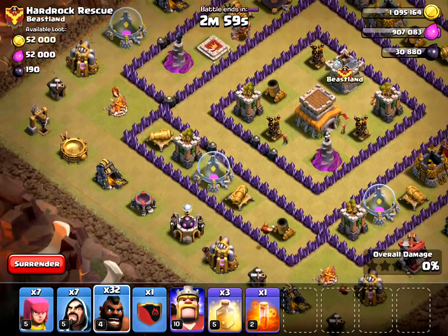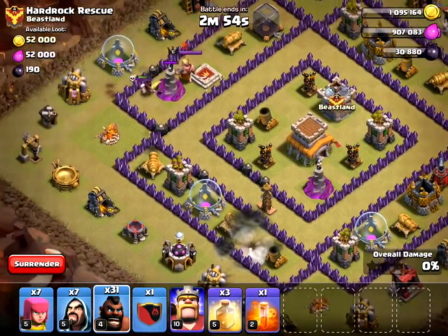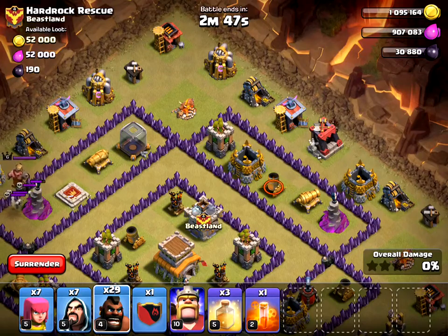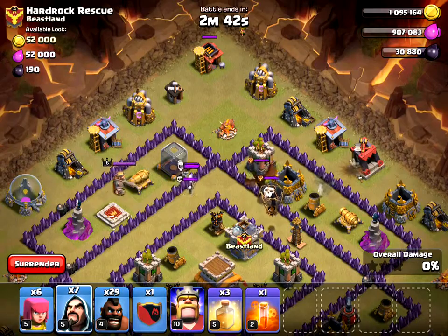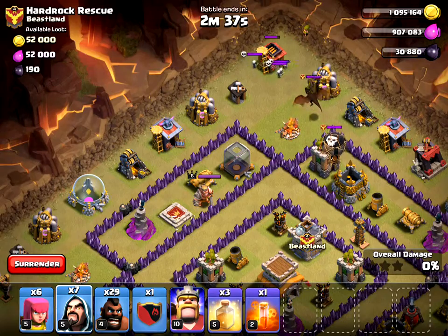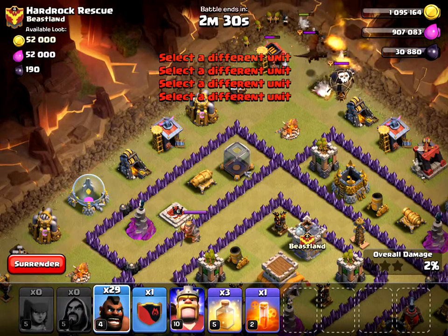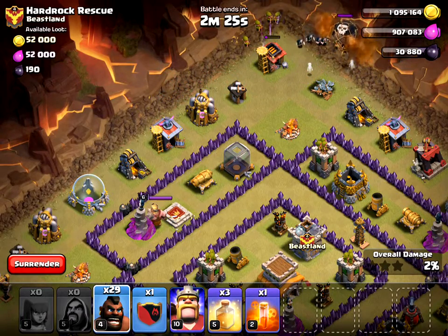I'm going to start with one hog rider here and one hog rider here. Okay, so there's that giant bomb — that giant bomb wasn't triggered. Come on, trigger, trigger... okay, it's not being triggered. Anyway, I'm going to send this guy in now, and I'm going to get ready for my wizards and my archers to hopefully take out this guy. Come on, take him out! Good — take out the other one. Perfect.